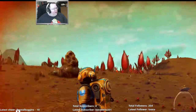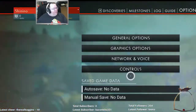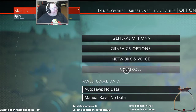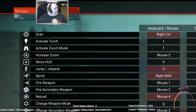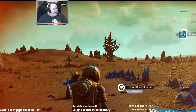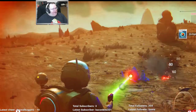We're defaulting to third person and I don't like it because it's off center. Let's see how we change that. It's not there. I just checked the controls. Do I just zoom in? Is it that simple? It is not. I definitely have to figure out how to go first person because I don't like the over-the-shoulder view.